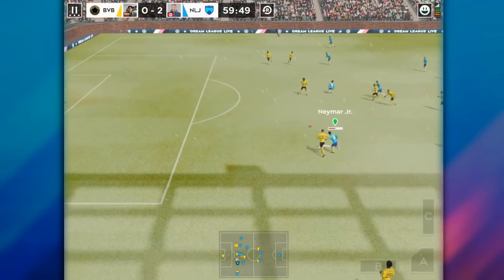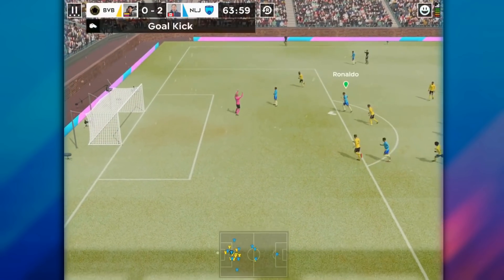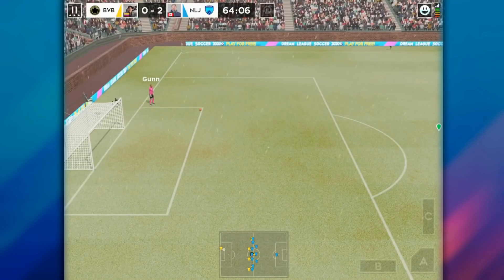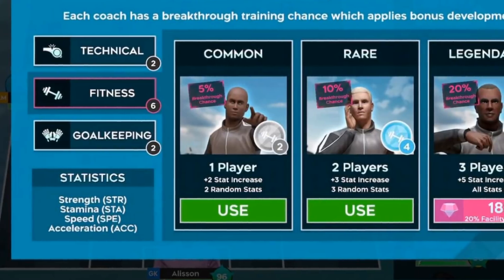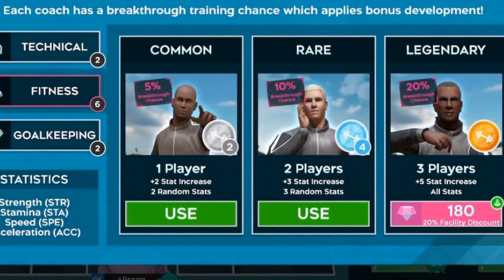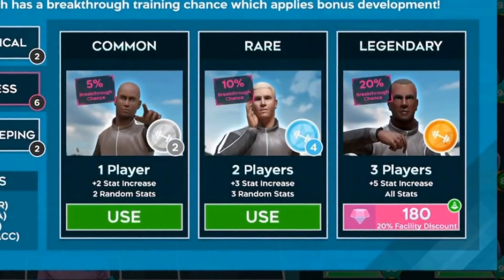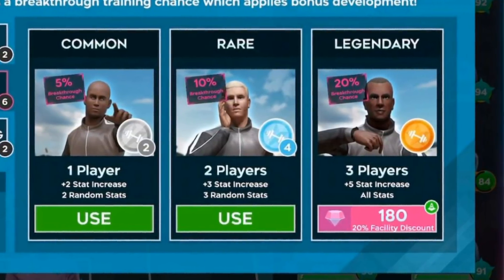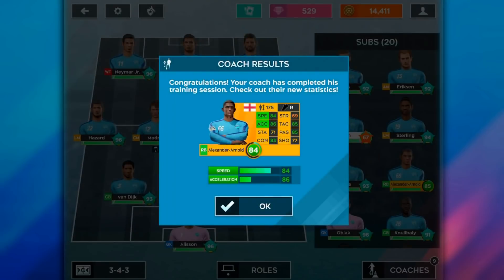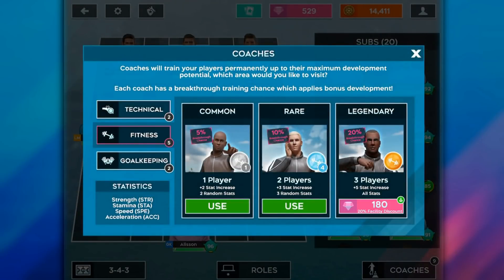To wrap up, let's go over some quick coaching tips for those of you who already have 83-plus overall players and want to know how to coach better. If you have rare or common players in your team and you release them, use those coaches. If you win events and get rare or common coaches, go ahead and use them. Legendary coaches give you the most value since they increase three players and improve all their stats. If you buy legendary coaches with gems, it costs 225 gems — assuming no training facility discount.